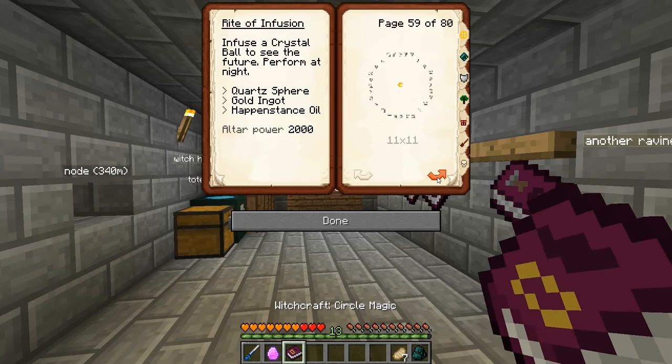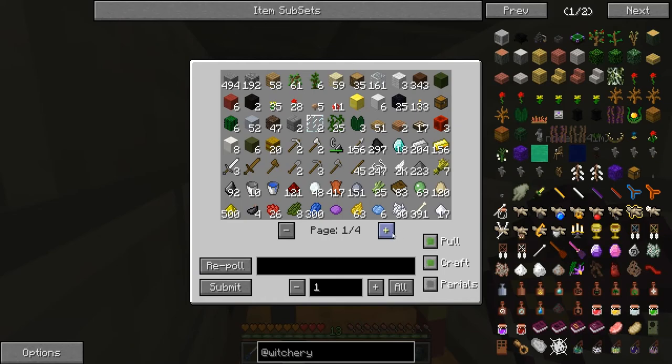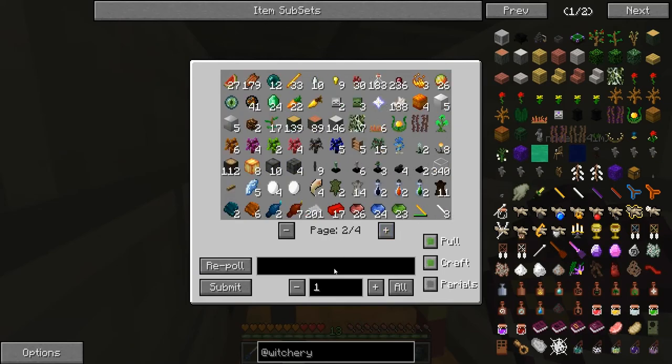Broom of flying ointment — she's a mystic branch, perform at night. I've still got a thumbcraft on my head, and I went up there and threw a whole bunch of stuff on the little golem so he could do a couple of things while I was down here. Here it is — the rite infusion: infuse a crystal ball to see the future, perform at night. Court spirit, half-sense oil, and it's an 11 by 11 circle.